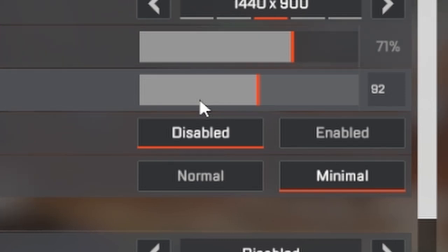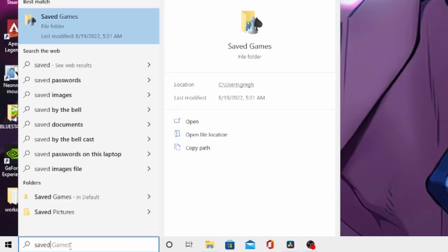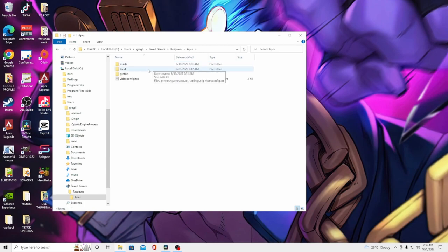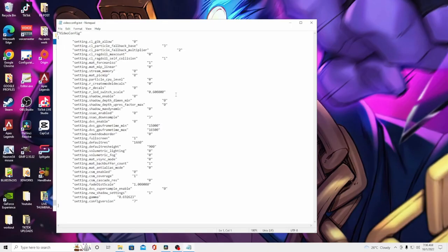I wouldn't recommend going any lower than 90, but 84 is also doable. The third tip is tweaking your video config file. Hit your Start button, search for Saved Games, double-click Respawn, double-click Apex, then Local. In here you'll find your videoconfig.txt file. Double-click to open it.